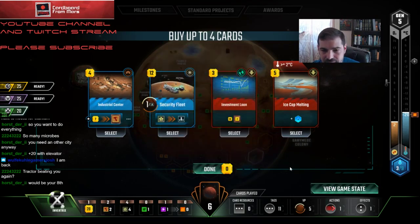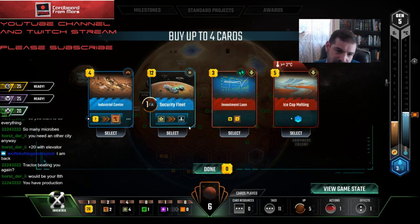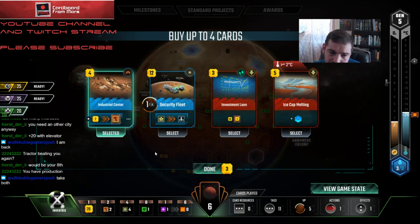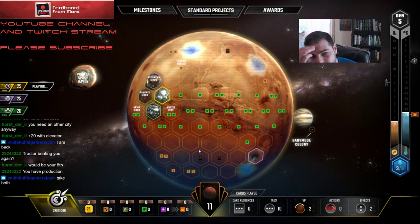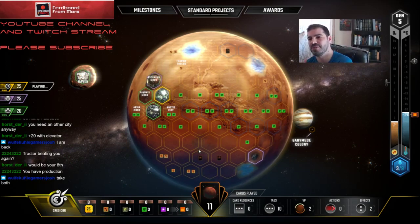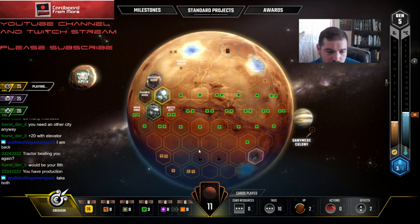I could just end the game with a gazillion titanium and nothing to do with it — then Security Fleet would be worth four or five points at the cost of like 30 credits. I'm going to take Industrial Center. I'm not going to take the other one — it's kind of the same argument I have with Physics Complex. You score points but you don't generate TR, and that's going to be very important to me in this game.